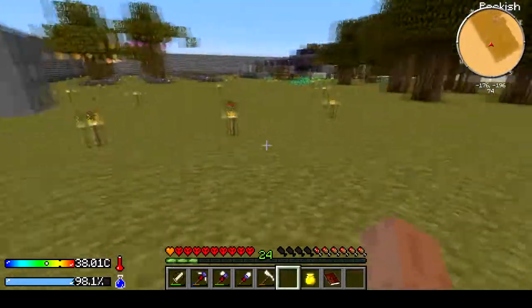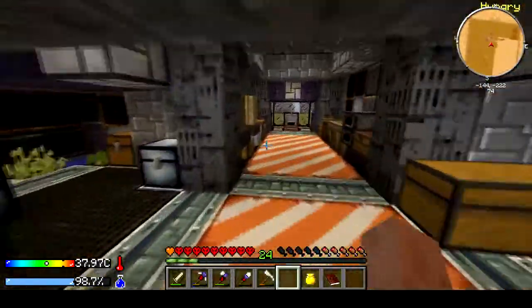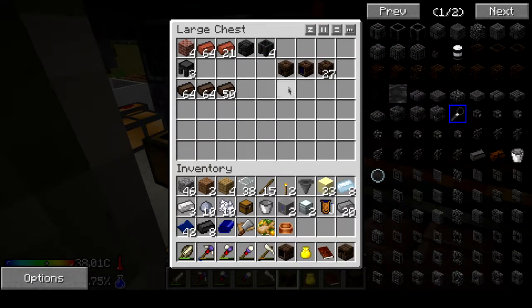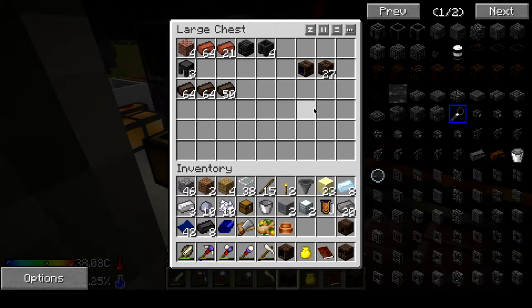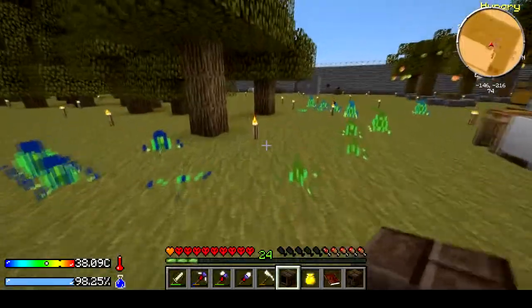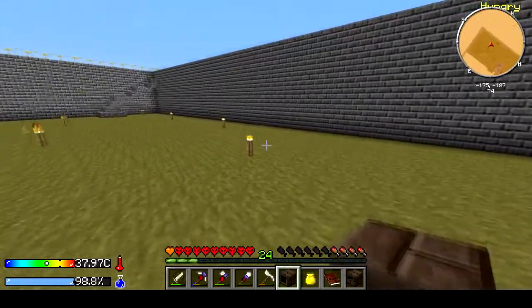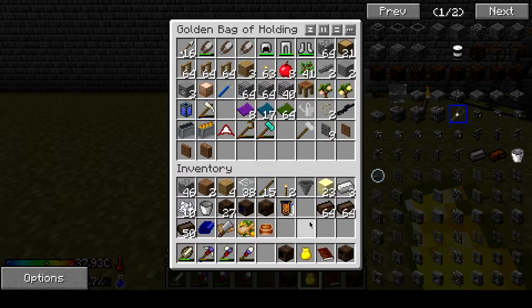While we're waiting on the lava production, let's figure out how to do the high oven. We have the controller, a drain, the duct, and we already have the deep tank controller — oh right, we crafted that. The high oven is a bit different, and in this mod pack you need the high oven in order to make the seared bricks that you need to expand your smeltery.